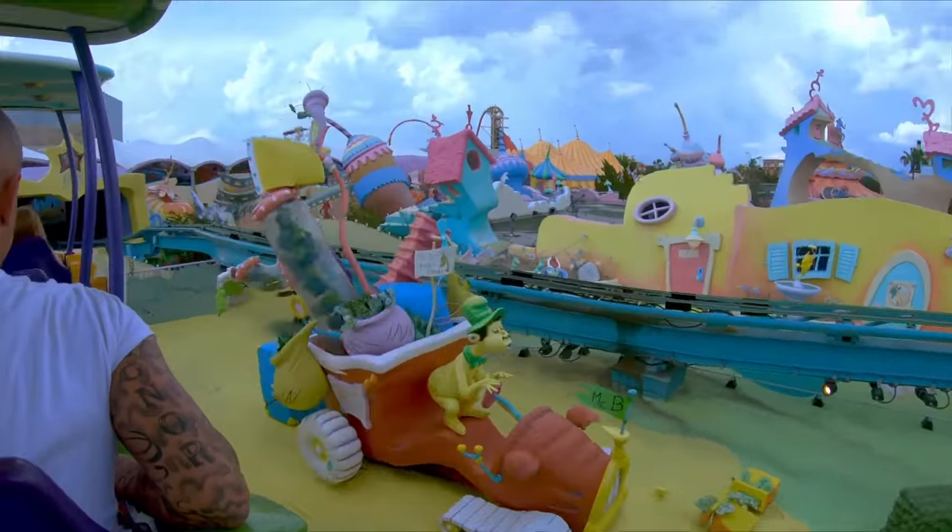As you head from Hogsmeade Station to King's Cross Station over in Universal Studios Florida, you'll encounter centaurs in the Forbidden Forest, the spooky Malfoy Mansion, and spot the Night Bus as it squeezes between buildings when you arrive in London. It is the perfect way to travel between the two parks, but you will need a two-park ticket to ride this attraction.